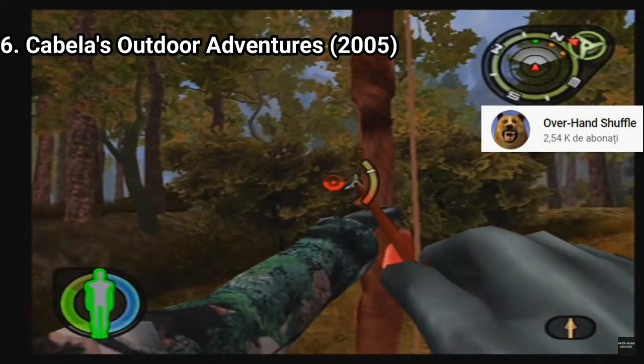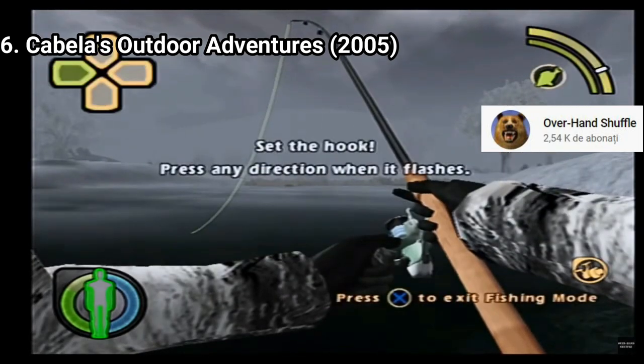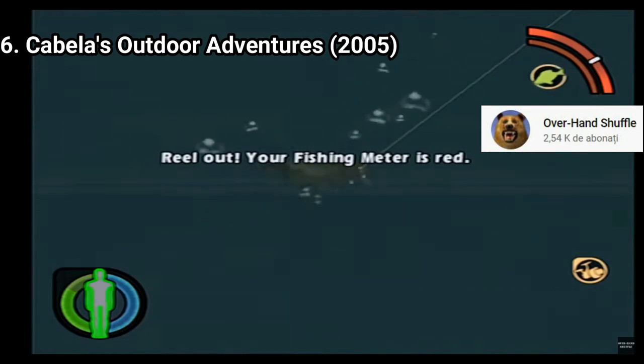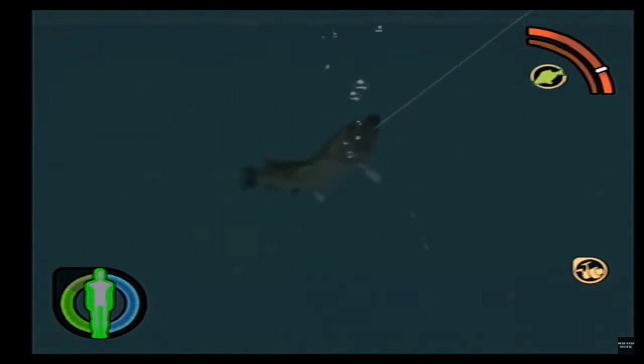Also new to the formula is fishing. In some locations you can fish, but unfortunately the mechanics are so bare bones that it's the weakest part of the game. Aside from this, consider Cabela's Outdoor Adventures 2005 as new content for the simulation-heavy mechanics the franchise has.